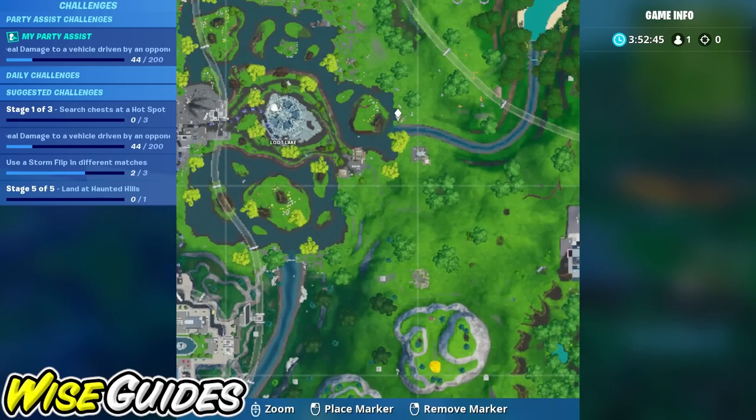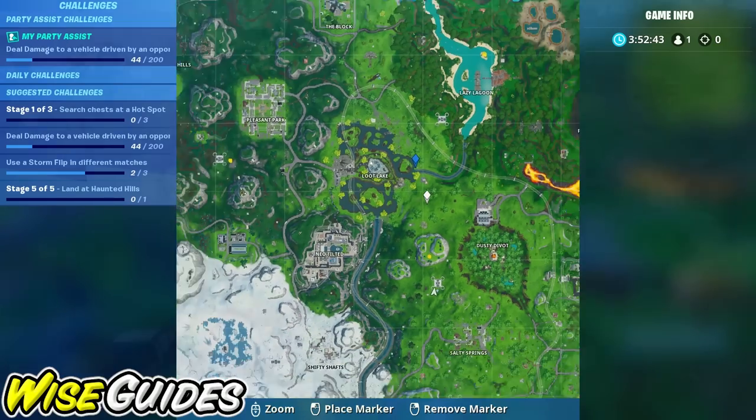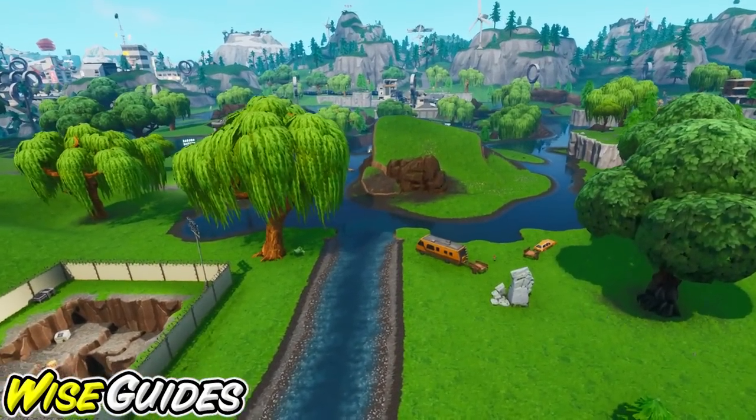This third one is located on the east side of Loot Lake and it's sitting in between two vehicles.